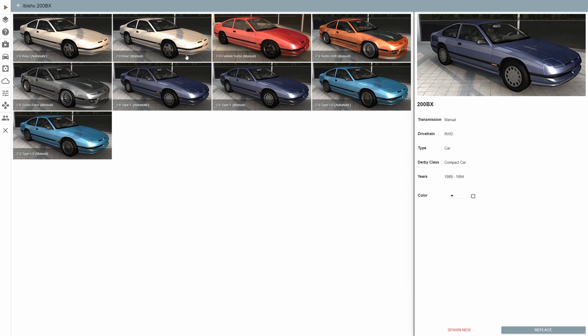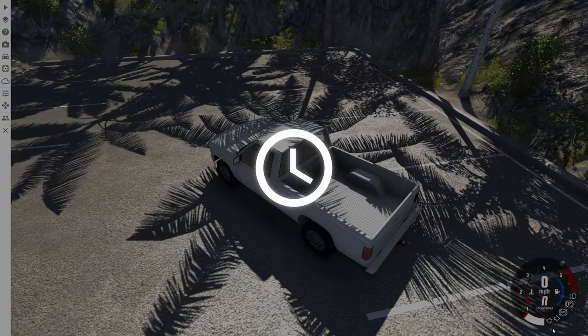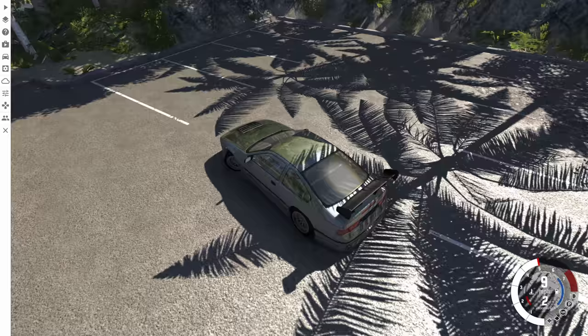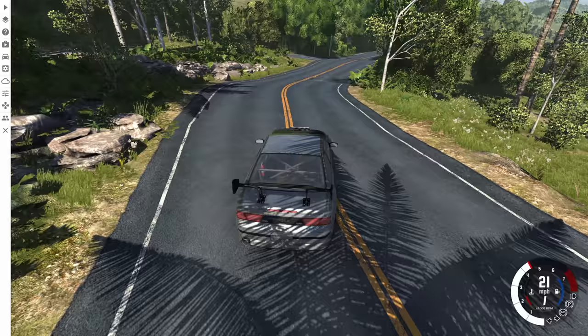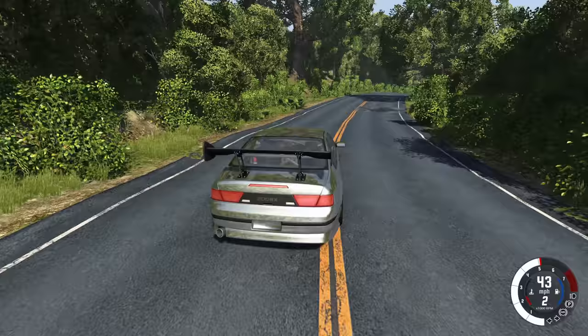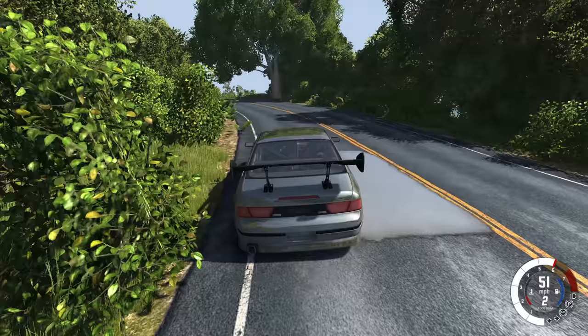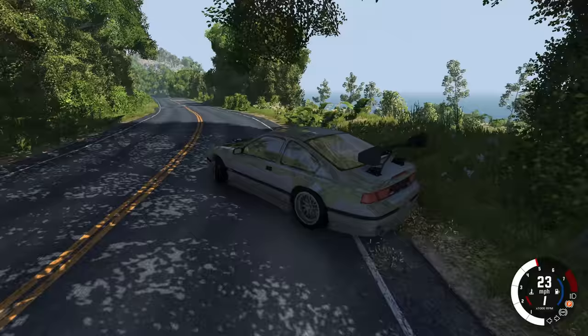When you go to a vehicle, there are a lot of configurations missing — we only have nine configurations in total for the 200BX. Also, the sidebar menu just stays on screen sometimes when you select things. You can get rid of it by hitting Escape, but I often notice it while driving. So if there's ever a menu sitting on the side of the screen in this video, it's because I forgot it was there — I apologize in advance.